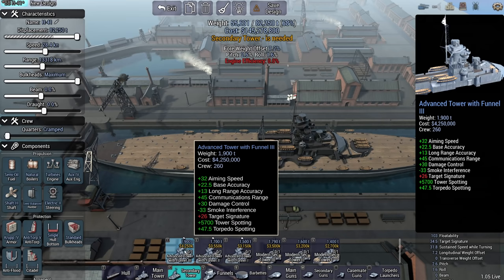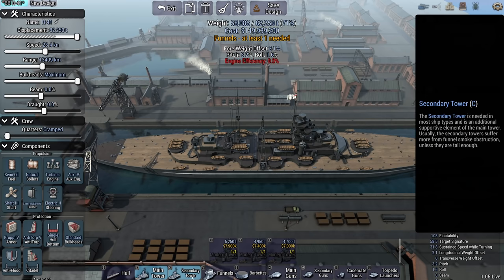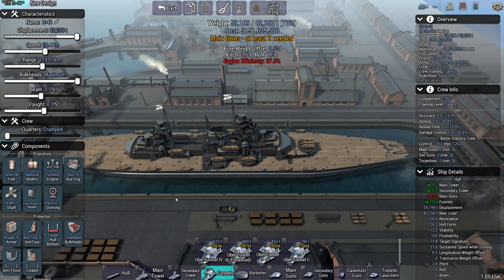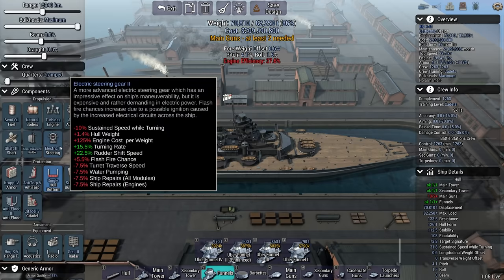I'm inclined to take the advanced tower with funnel 3, reason being 13 long-range accuracy. The modern tower here only has 5. Yes, you have nice spots for secondary turrets, but considering the vast amount of torpedoes I've been receiving and eating in general, I'm not going to rely upon secondaries for this ship. This thing is a pure brawler — it is there to kill enemy warships. It's going to be an all-or-nothing armor scheme, with the best radar and the best stereoscopic rangefinder money can buy.